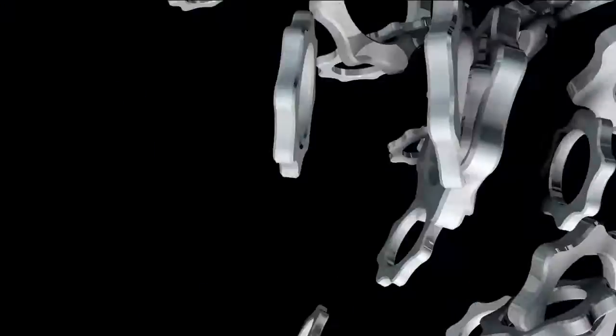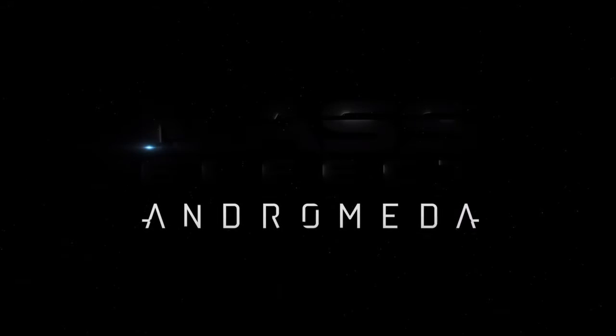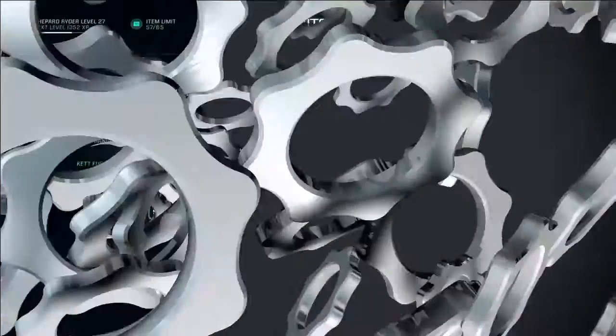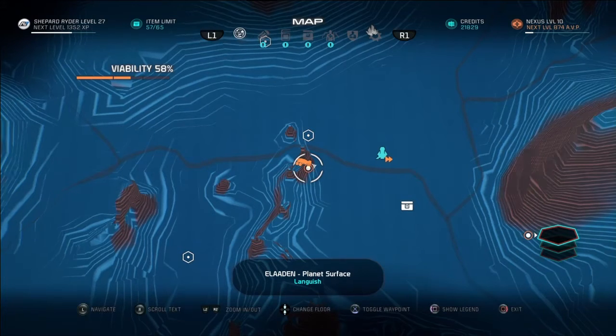Hey, what's up everybody, it's your boy Carpo here with another Mass Effect Andromeda video. Today we're going to be showing you how you can find and locate the Angaran Ranger Armor 4 rare chest, which is going to be located on the planet of Elodie.